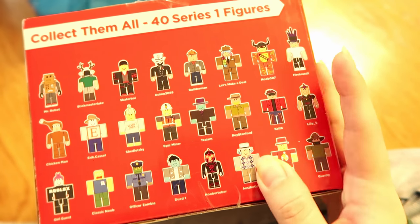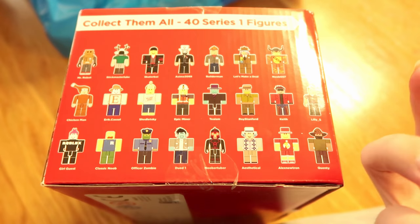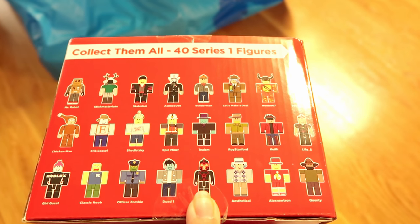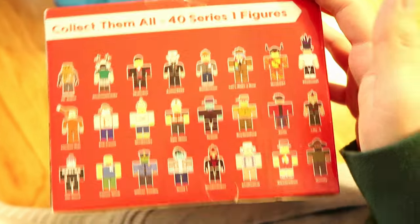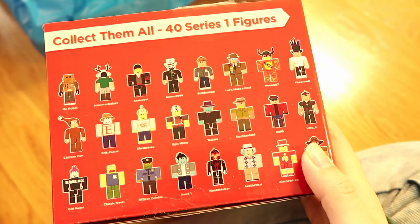It doesn't look like — I might be wrong — maybe this one is the slender, more feminine-looking body type. But it definitely does look like there are at least two different body types for these figures. Here's one side, and this is my leg — I'm on the floor. And this side shows the same figures too.